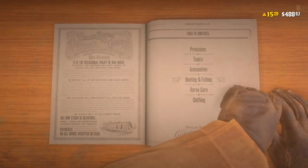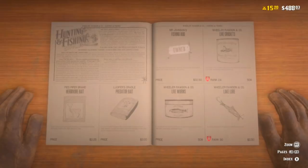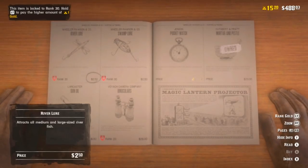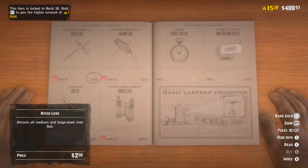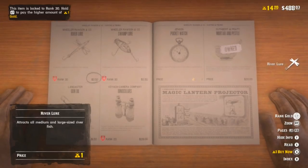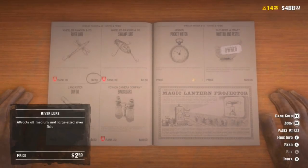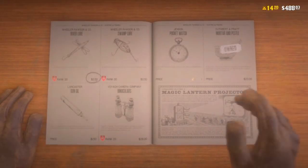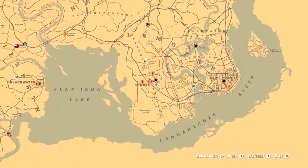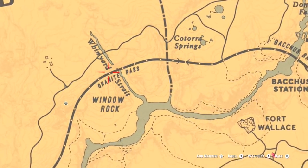Go into the hunting and fishing catalog and go over to the river lure. It only costs one gold bar, so go ahead and buy it. I'm not level 30 yet so I can't unlock it through rank, but you can also buy it for about two dollars and fifty cents. I'm not worried about spending the gold bar because I'll make it back over time.